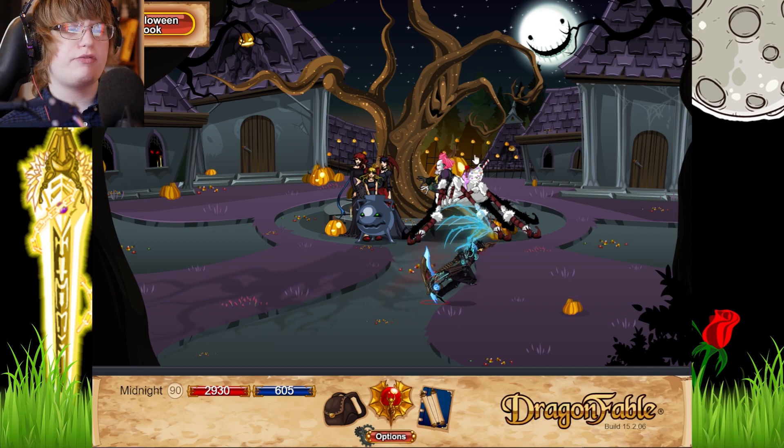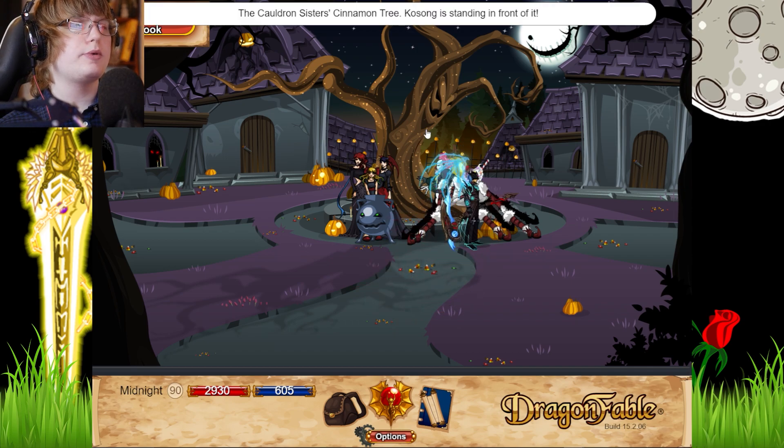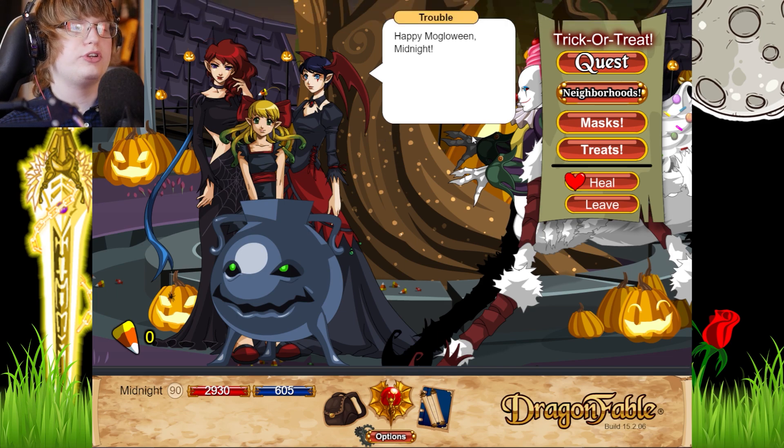The god is the cinnamon tree. Cozzong is standing in front of it. Apparently after this week, in the next update, there's a new item being given to Dragon Lords if you do the neighbourhood stuff. So I might do this on my other character since that one is mainly Dragon Lord.